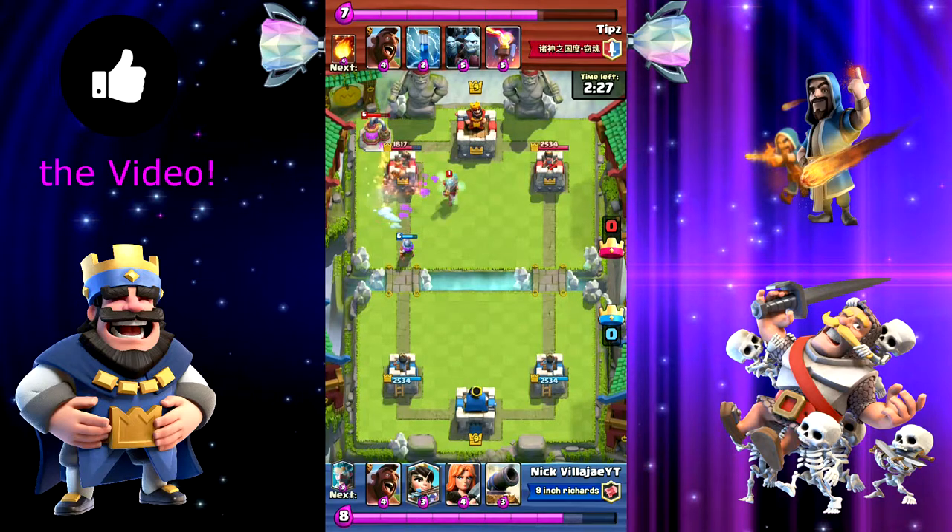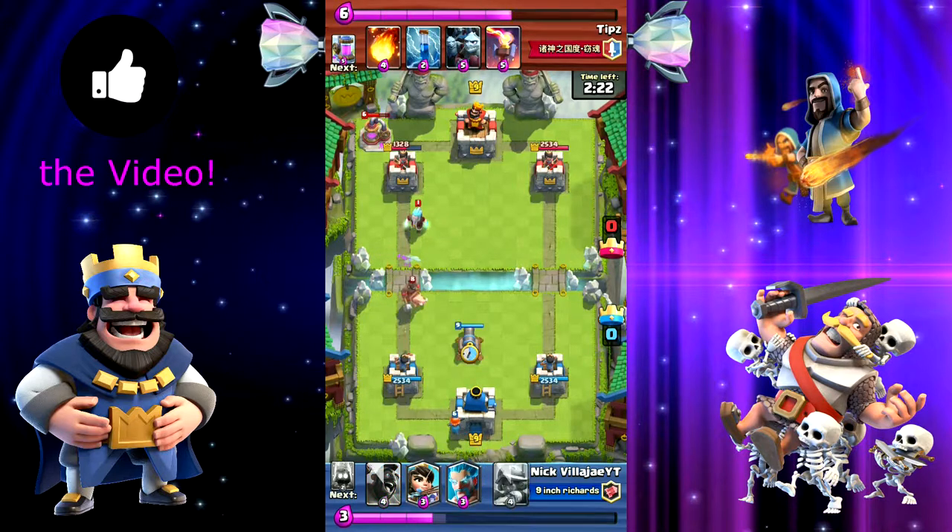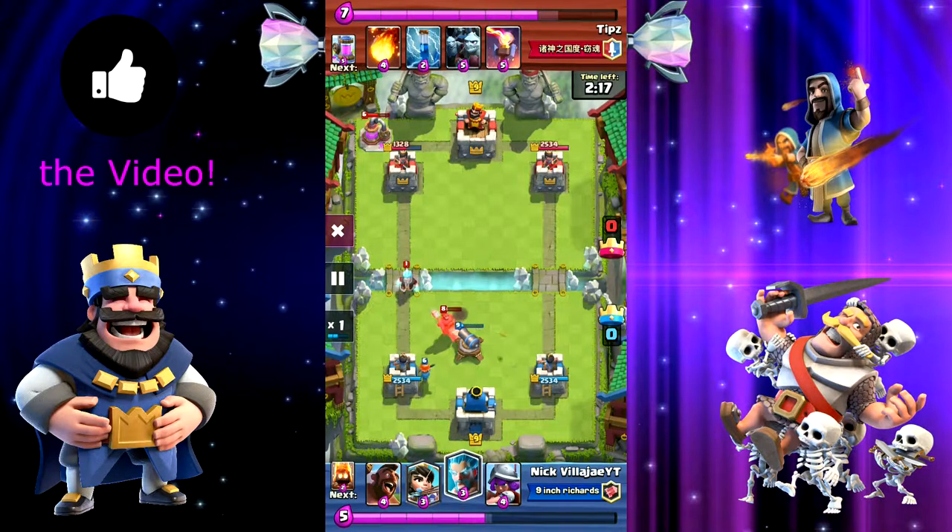So we're going to be doing this right, and now look — we'll pause it right here. He's going to play the hog, a level eight hog, but I put my cannon right here. This is the spot — two tiles away from your king tower. This crown tower on the right will also shoot the hog, and now it dies because of those arrows from the right tower.